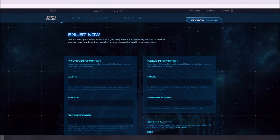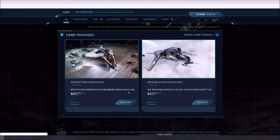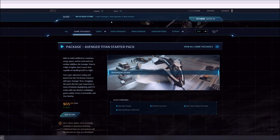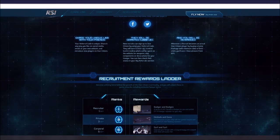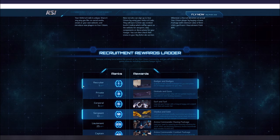You could also just use the full robertspaceindustries.com/enlist?referral= URL and put anybody's referral code in there. Note that you actually have to go to the referral page in order to take advantage of using a referral code. For the rules: if you share your link they will be granted 5,000 UEC once they have a ship in their hangar. They have to get a package that's at least $40 in value for you to get a recruitment point, otherwise they're listed as a prospect. So they have to spend $40 for you to get a full recruitment point.